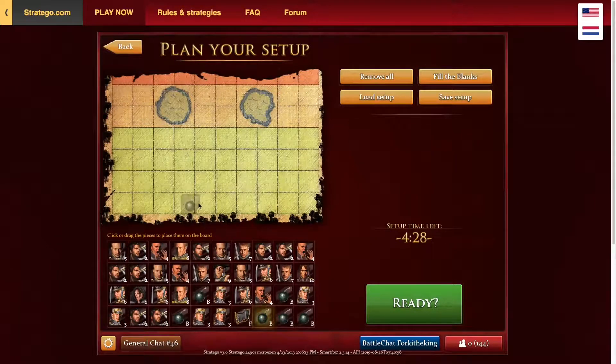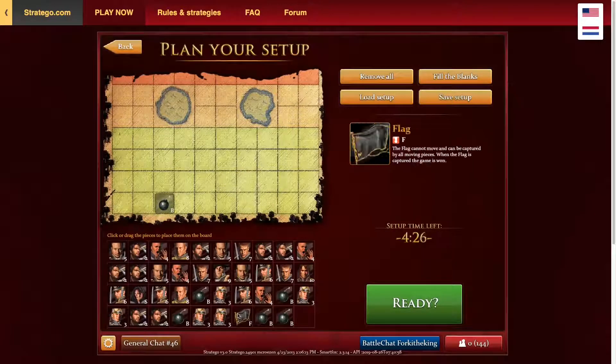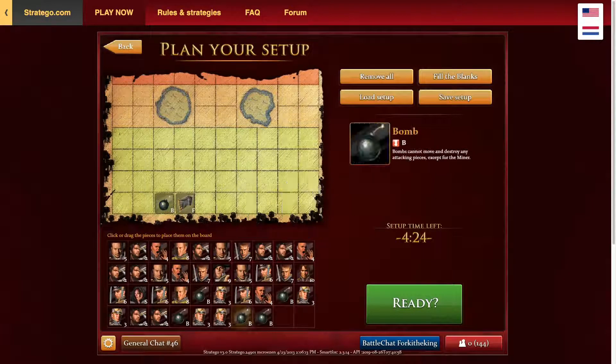Welcome guys to a new series on my channel called Challenge Stratego. The first challenge is that we can place five pieces down, then fill in the blanks, and then swap five pieces.